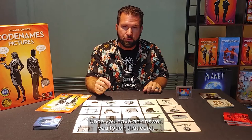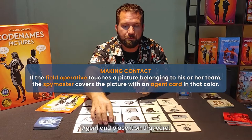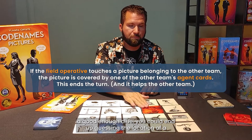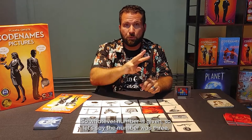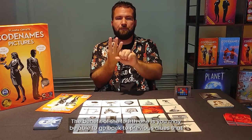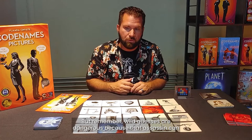Whoever is the current spy master will take the appropriate agent card and place it on the guessed card. This is where a team can get themselves in trouble, because if they wildly guess or the spy master doesn't give a good enough clue, you could end up guessing the location of a secret agent from the other team. If the number given was three, then the team has up to four guesses. The benefit of that fourth guess is you may be able to go back to previous clues you missed. Wild guesses are dangerous because the assassin can be lurking in any one of the locations.